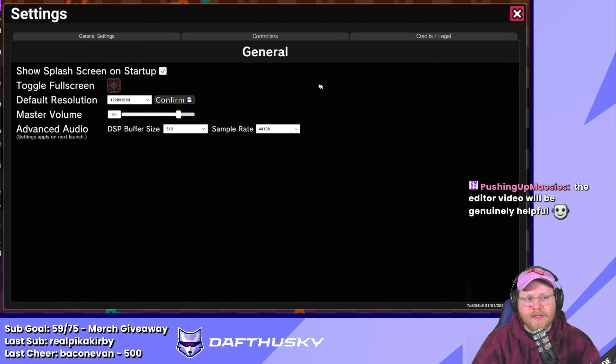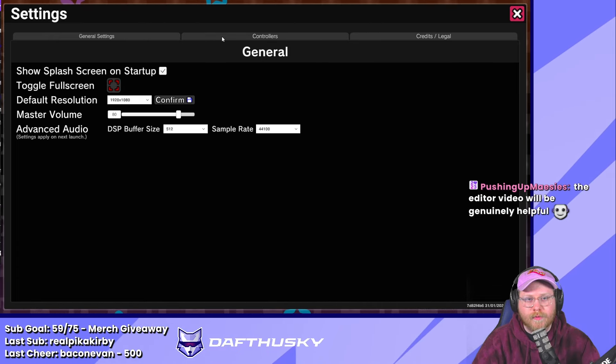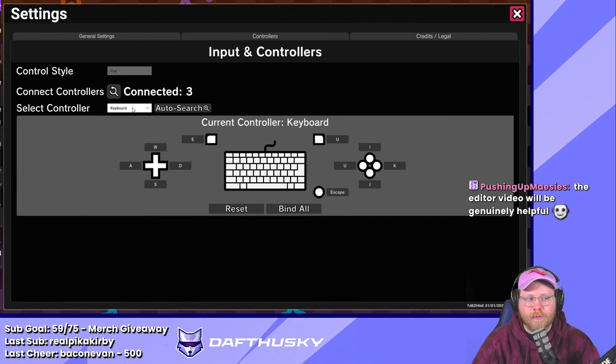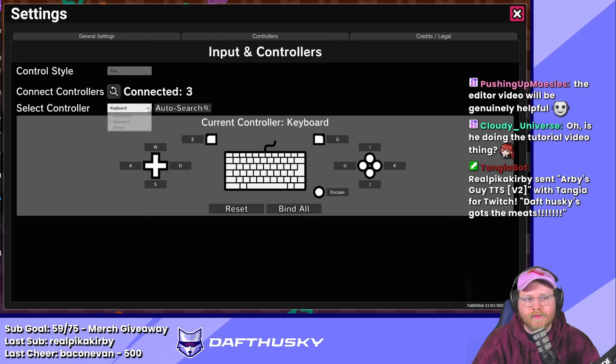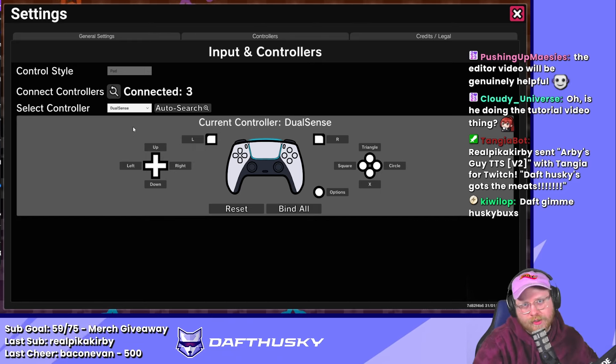Going back to the title screen, I also want to look at the Settings. This is where you can find things like screen resolution and volume. What's most important, I think, is the Controllers section — sometimes your controller won't be detected and you'll have to come into the controller settings and manually select what you're using.